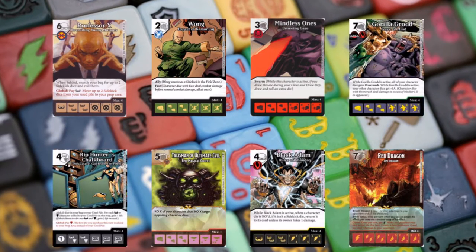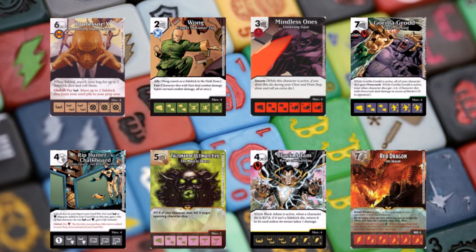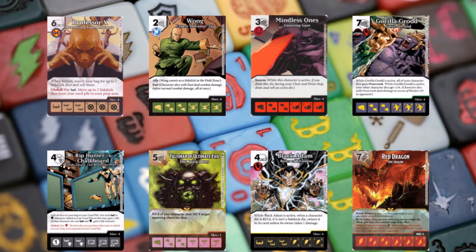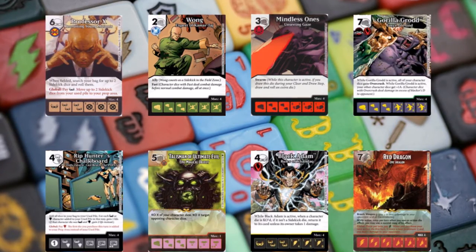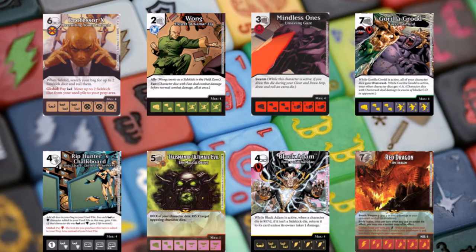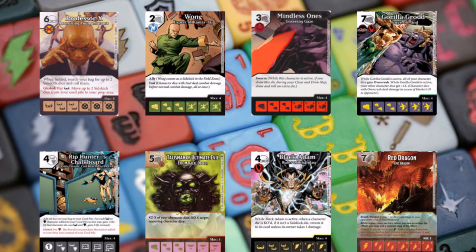He's a really interesting card. While he is active, when a character die is KO'd — if it's not a sidekick die — it goes back to its card unless its owner pays one life to keep it KO'd instead. It's a funky cool ability that can hit both players, and my first inclination was to pair him with Talisman of Ultimate Evil.